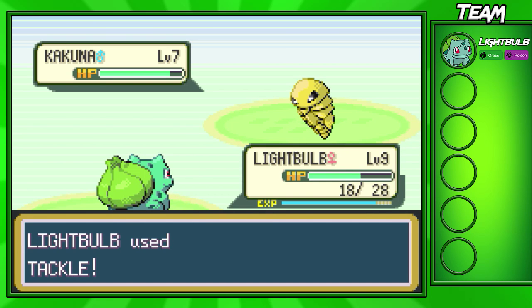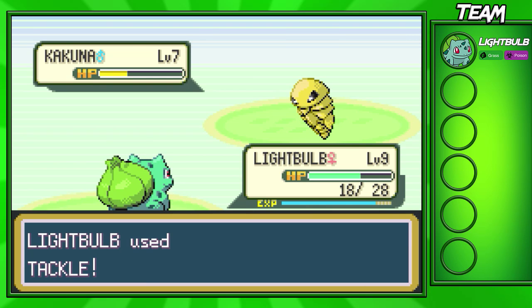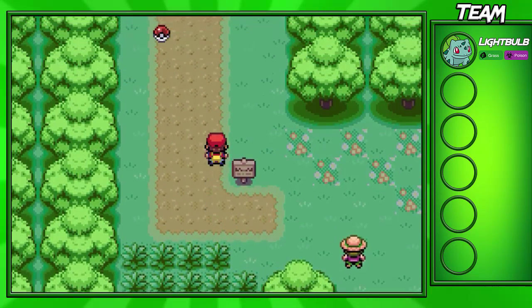I'm going to speed through this battle with the Kakuna. Unless we get some crits, it's going to use a lot of Harden. Okay, I'm back — we learned Vine Whip and went up to level 10, which is nice.